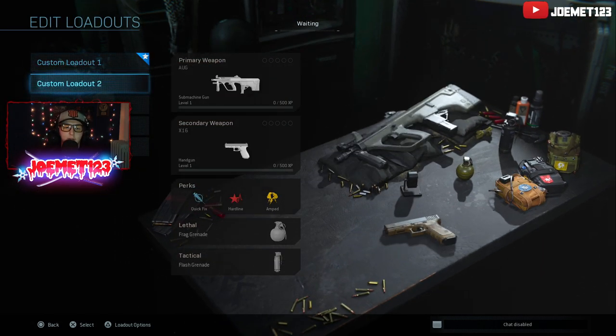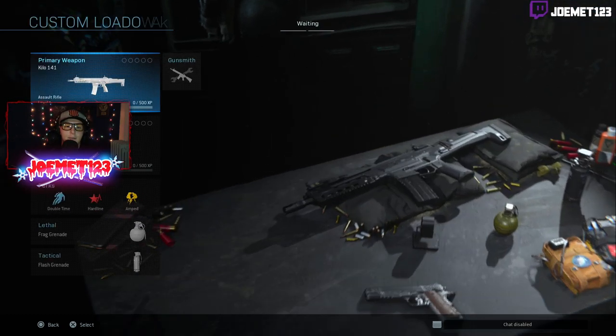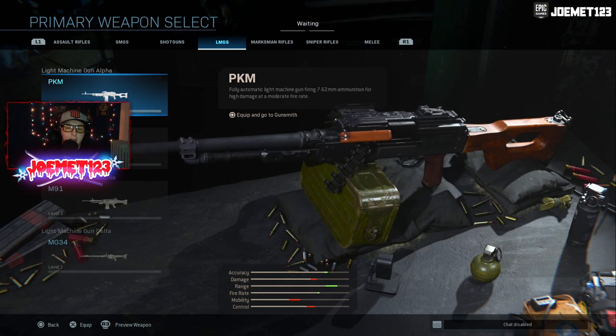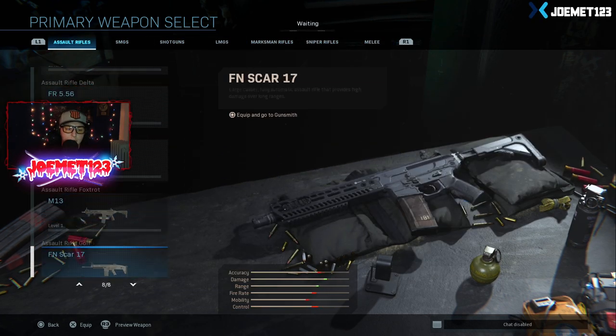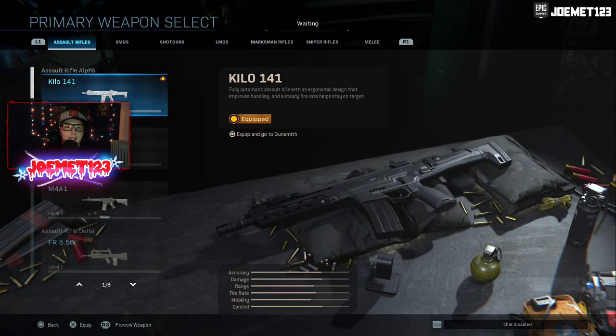Let's go ahead and click on edit loadout, and you're going to see we have our five default preset classes. You're going to notice I have way more weapons available than you probably do watching this video — that's because I'm playing offline with an early copy and the servers aren't up. But it actually makes this a little bit easier for me to show you guys. So these are all the weapons in the game.